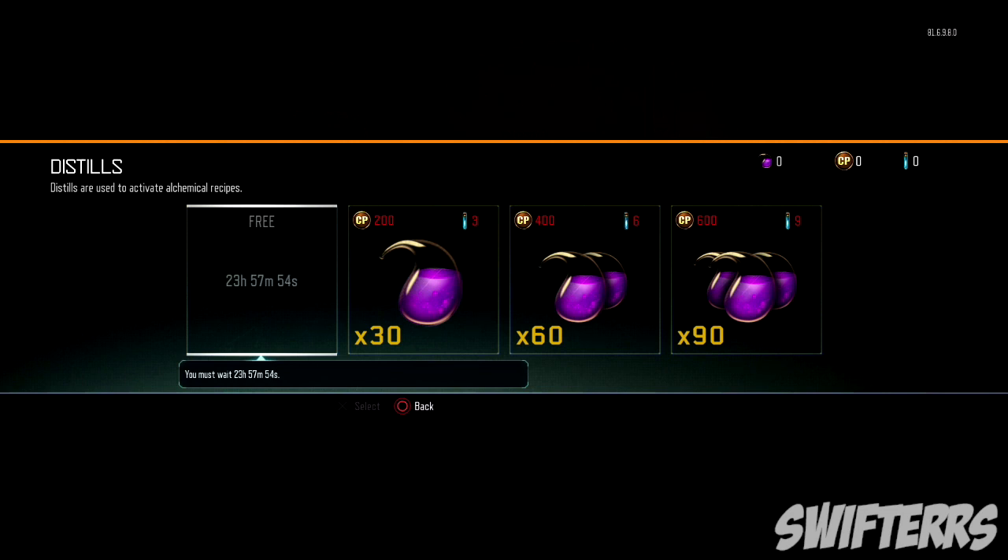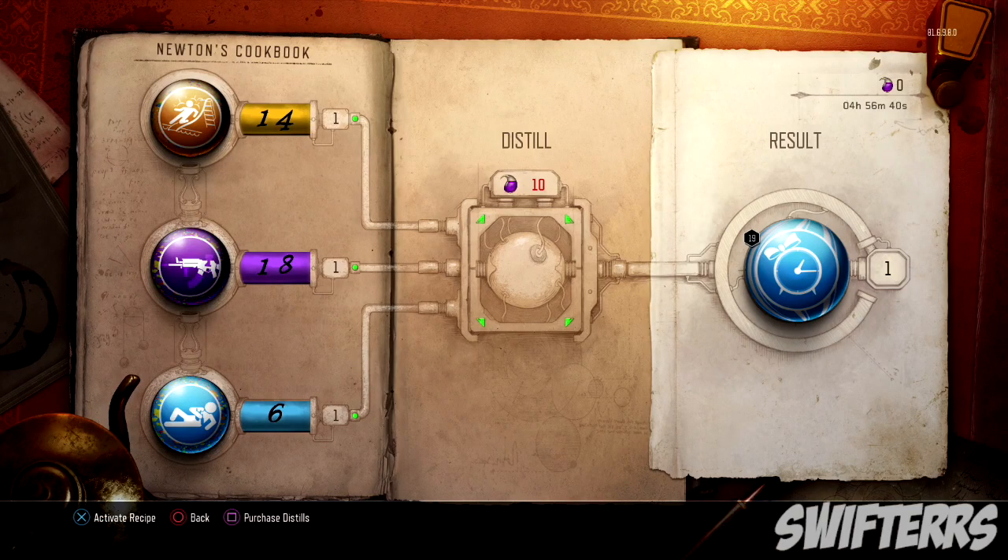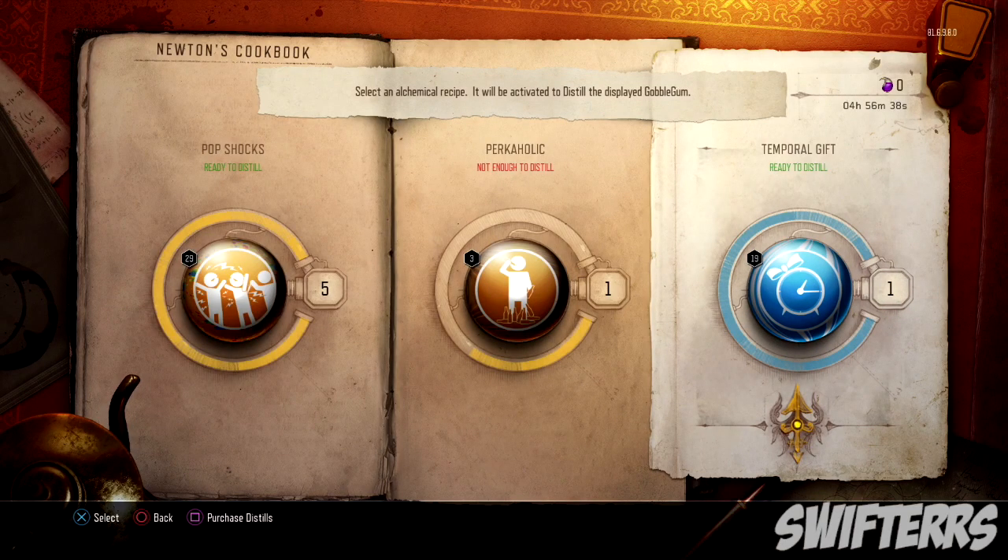I apologize if you guys didn't clearly understand the way I explained it — I didn't do a very good job — but hopefully you guys get the general gist of what Newton's Cookbook is. Honestly, I think it's a really cool feature, but I do think that Treyarch needs to add a couple of things in order to improve it. For example, you can't choose what Gobblegums you wish to trade into a different one, and I hope that's something they would later add into the game.